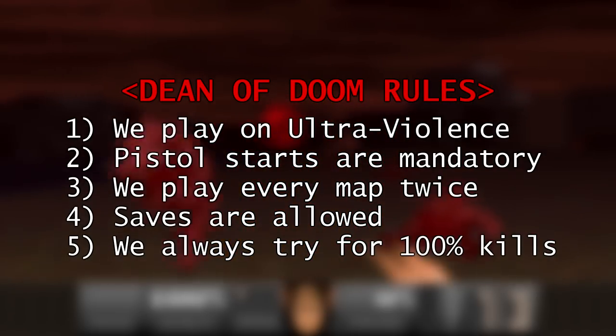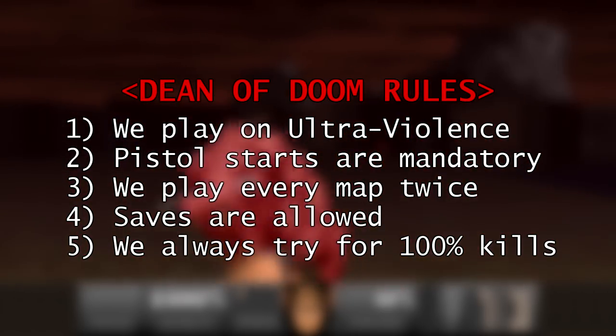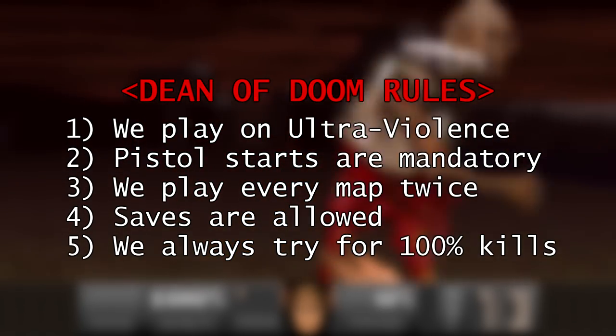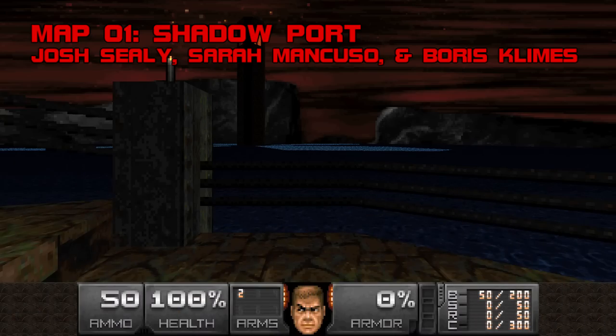Before we start, the rules are: we play on ultraviolence and must pistol start each level. I need to play the WAD twice before reviewing it. Saves are allowed, and we go for 100% kills in all levels, making exceptions when it's just not worth it. I play on ZDoom, and today's compatibility level is vanilla. Now, to the WAD. Map 1: Shadowport.